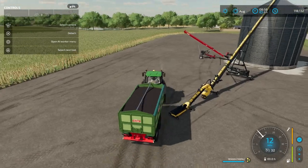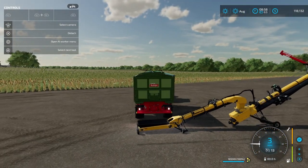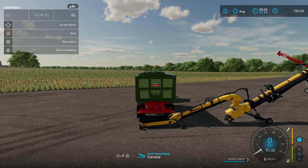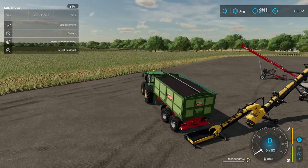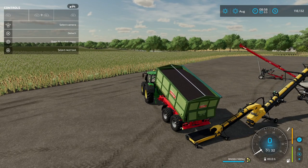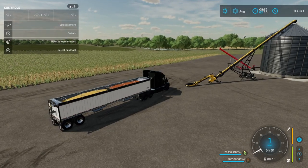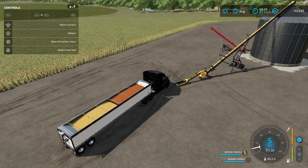If you're using a trailer with a rear dump, come around and back up to the conveyor, just get pretty close, and then overload. Again, the animation might show grain going on the ground, but it's going into the input for you.